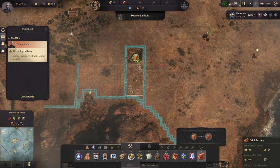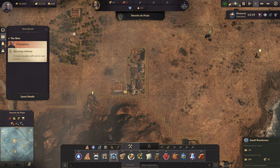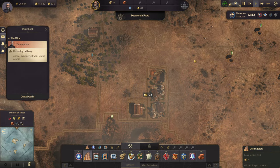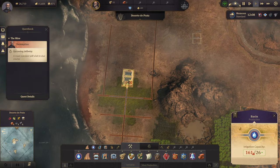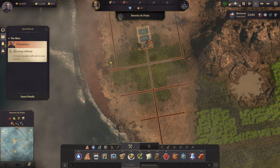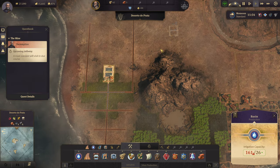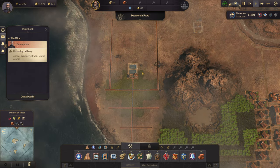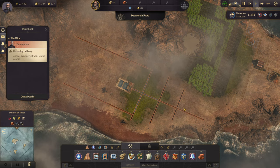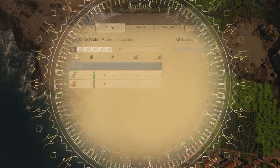Bricks are going to be a huge thing so let's make sure those are really really in order here. Looks like I'm actually full up on timber right now — interesting. I can put these two guys like that. Bricks are absolutely essential for expansion. This warehouse can actually service the silver ore deposit here. The monsoon is going — the basin is at 26 now so I'm actually gaining a lot more fertile ground here, which is nice. The basin's building up quite well.